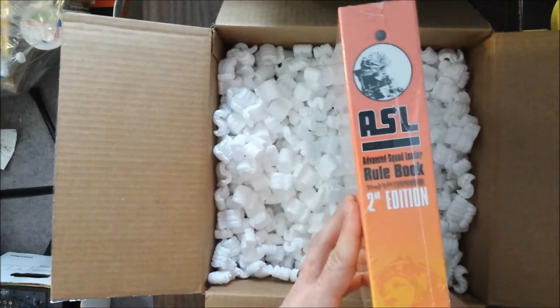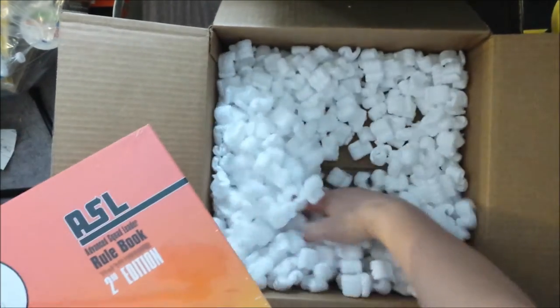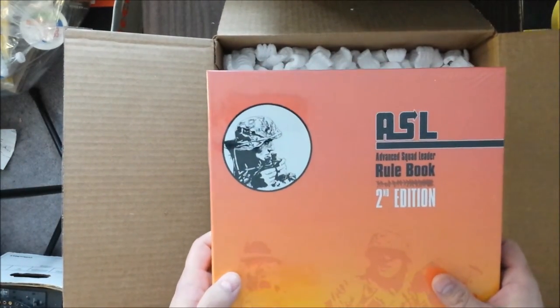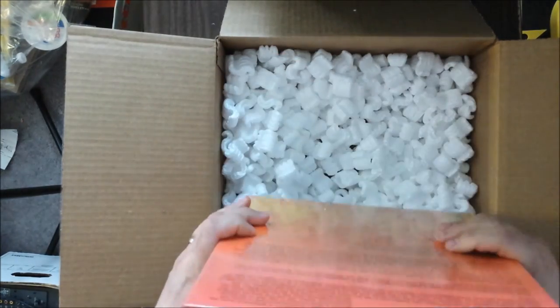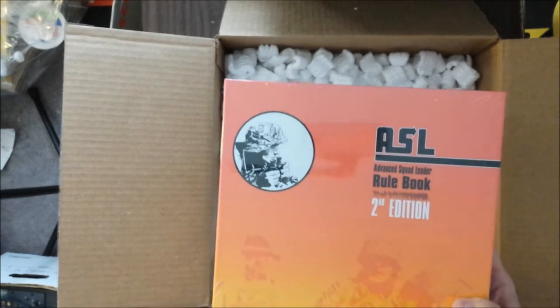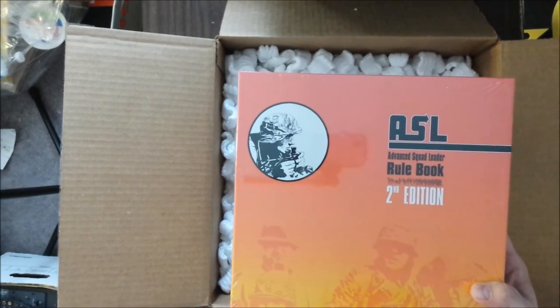And we have the long-awaited prize: the ASL Second Edition Rulebook, and some packing peanuts. So we are going to sit down and do an unboxing video of this, which should be up tomorrow — pay attention. It's going to be a longer unboxing video than I usually do, because there's a lot in here. So thanks for watching, and we'll see you then.